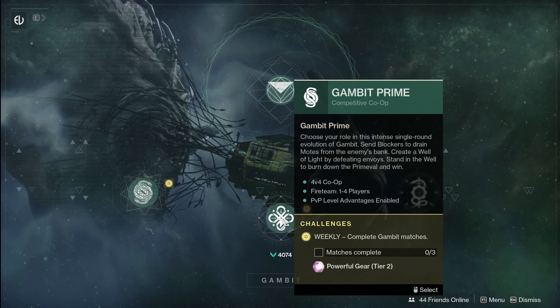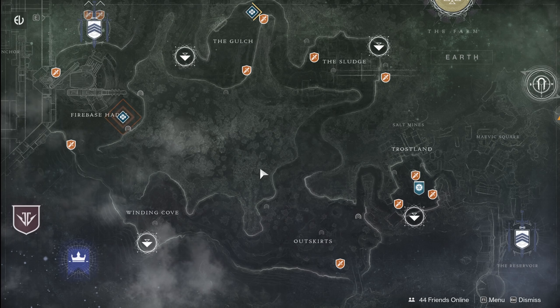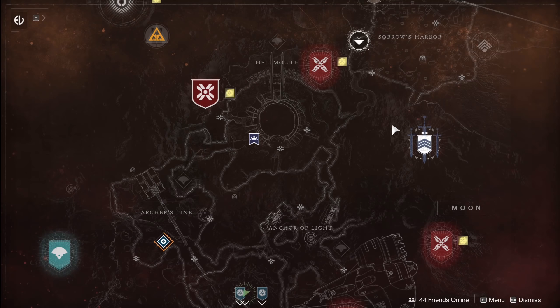Just your three matches will get you your Tier 2 drop. Gambit still hasn't changed too much this season — if you like it you like it, if you don't you don't — but if you need some powerful drops, three matches and you're good to go.